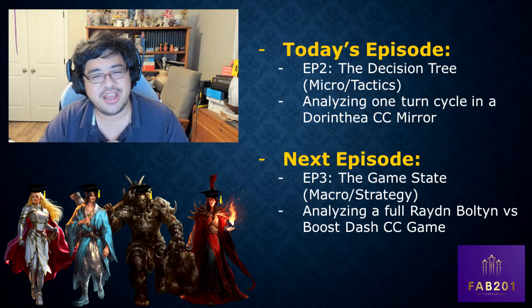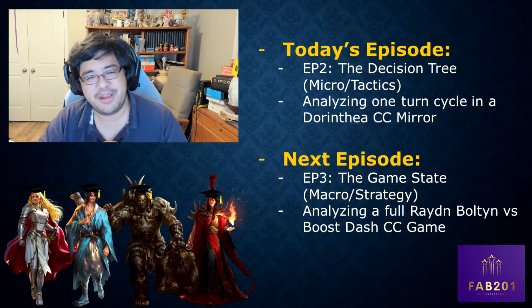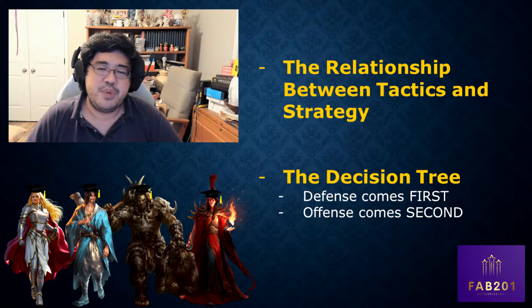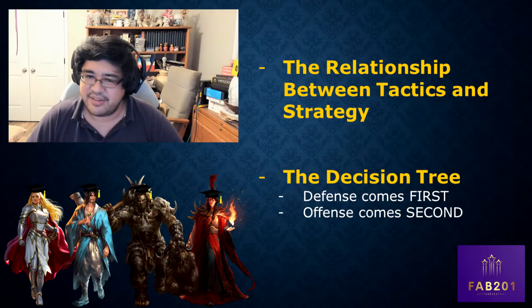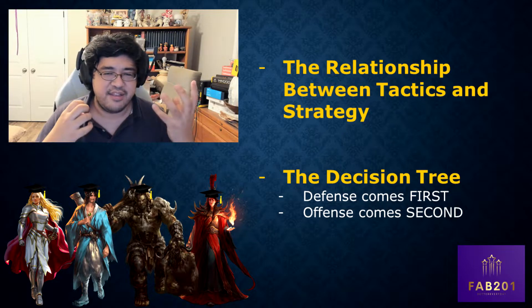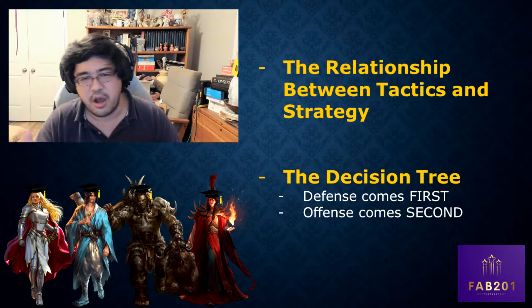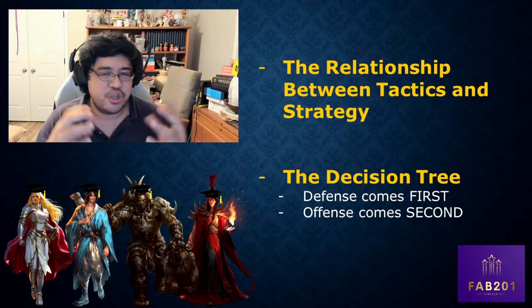We've been mentioning tactics and strategy quite a bit, so let's talk about those two words and the relationship between them. Strategy, in my definition, is the overarching plan for the game - whether that is playing generally as a control deck or a combo deck. There should be some overarching idea for what you're trying to do.